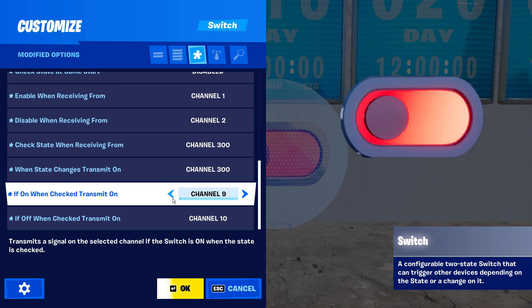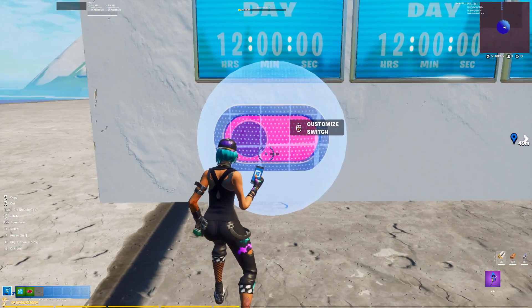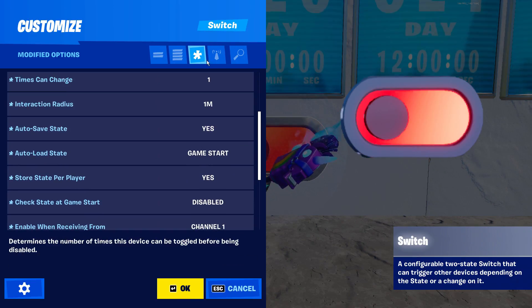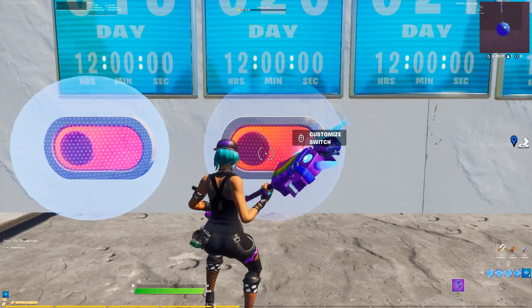To do that, set if on when checked to transmit on channel 9, and if off when checked to transmit on channel 10. Click OK, and now just copy and paste the switch in front of each of our real time clocks. Once again, it's as simple as adding 1 to both the enable when and disable when receiving from settings.